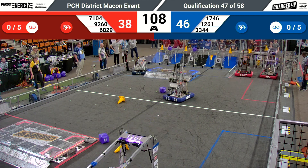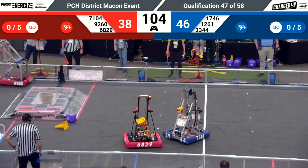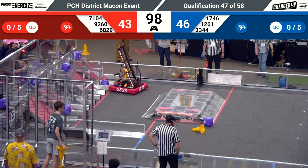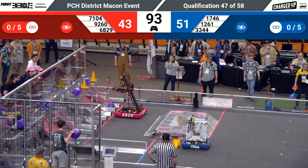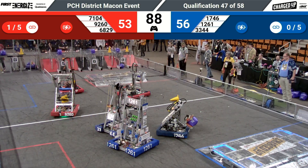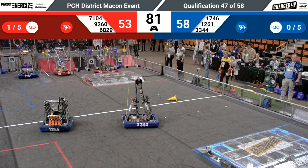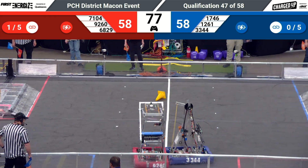3344 dancing around in the middle of the field as they try to defend against 6829 Ignite Robotics — that's their robot Helios. 9260, that's Built for Big Robotics, traversing their way over to the Alliance substation to grab a cone off that platform. 1261 Robo Alliance going up with a cone cube, placing it in the high node for five points. On the Blue Alliance side, Auto is there again with a cone — they're going to put it in the low node. That's two points for every object in the low node; they can take cubes or cones, unlike the middle or high nodes.